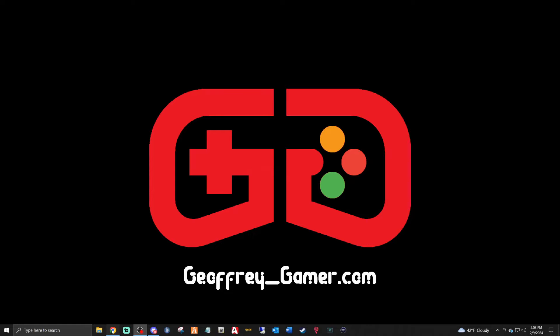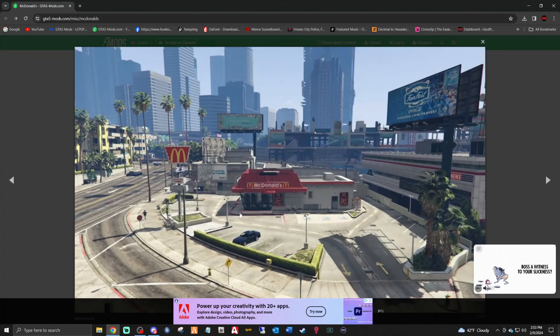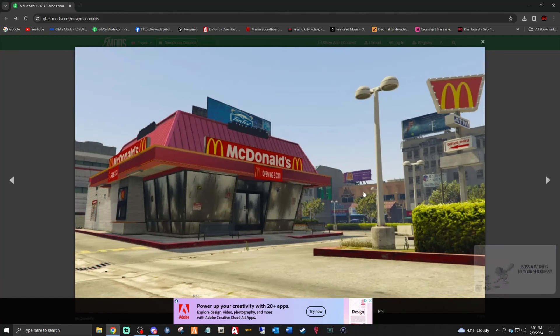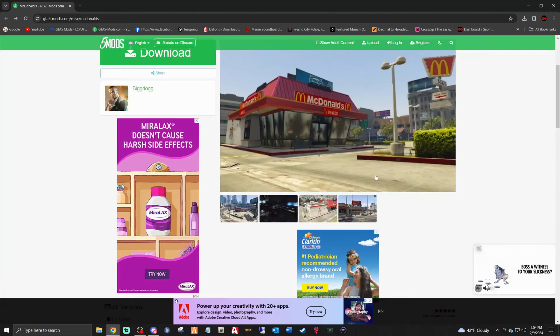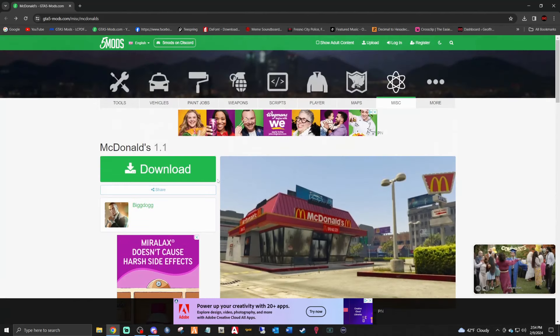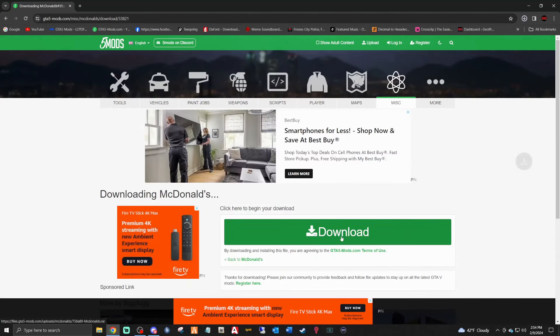First thing you want to do is click the link down below that says McDonald's. Big shout out to Big Dog. You can see a picture — it looks pretty cool, it's got a drive-through and everything. These map mods usually have a picture of where it is on the map. I think I know where this is — I can see the Weasel News building and the construction site. We can get in a helicopter and find it.